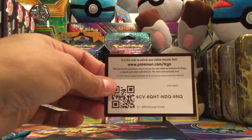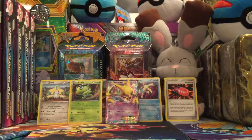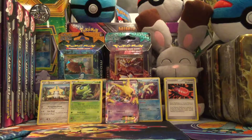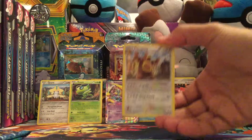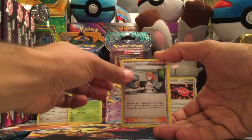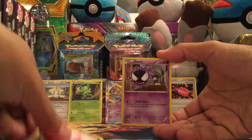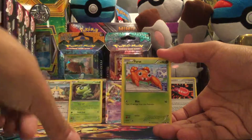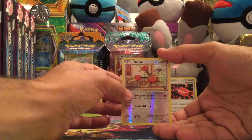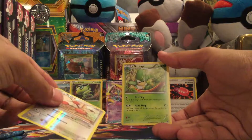There is the code card for you — good luck on that. Let me know in the comment section what you guys are pulling. We have an Ursaring to start us off, a Giovanni's Scheme — very nice — a Bridgette, Cacnea, Spritzee, Gastly, Doduo, Pettit. We have another Doduo as the reverse. And the rare in the pack is a Simisage non-holo rare.